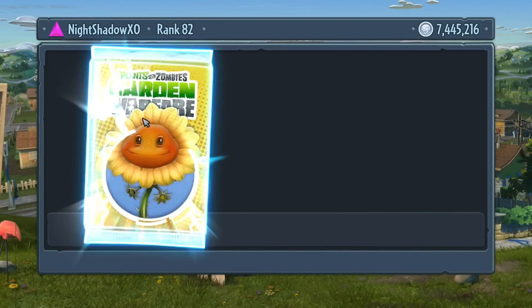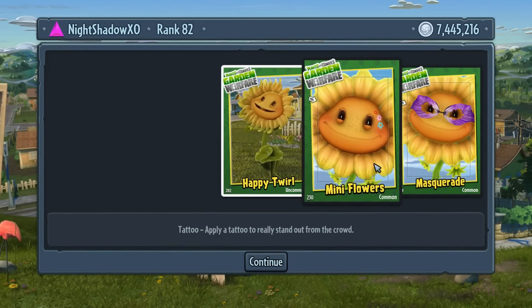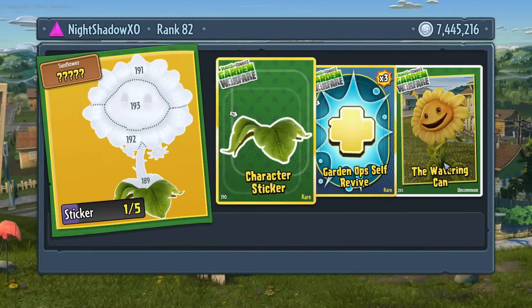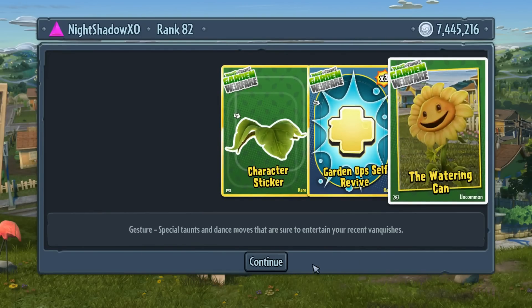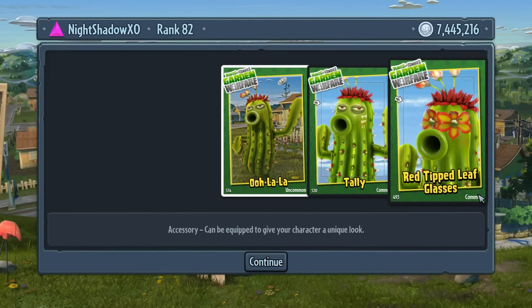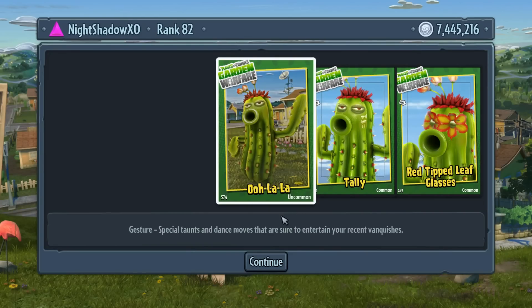Chomper level five pack: happy dance taunt, Garden Ops self-revive three, and a Toxic Chomper rare piece. We got a Sunflower pack - shades for the eyes, a tattoo, mini flowers, and the happy twirl taunt. And that's the Metal Petal, I can already tell. Garden Ops self-revive and the watering can. Now we got a Cactus level four pack.